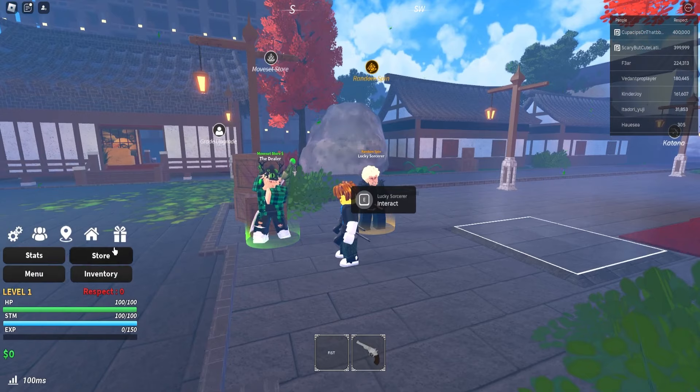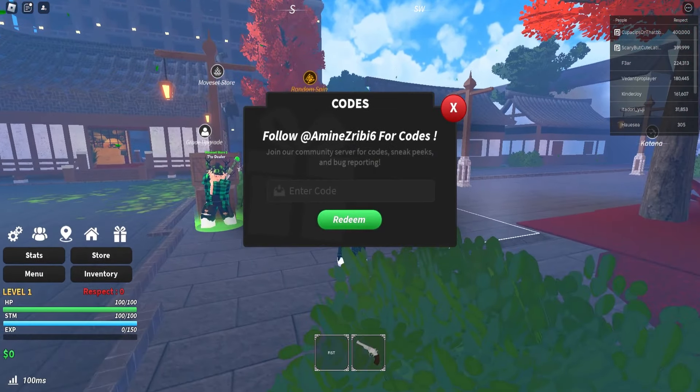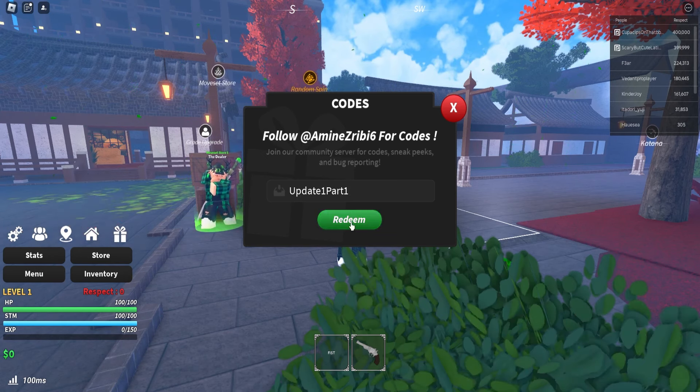If you want to redeem the codes, go to the menu and click on the gift icon. I'm going to be showing you all the newest codes. You might be asking yourself how I know all these codes — that's because I've got connections with the admins. I've got connections with Amin.